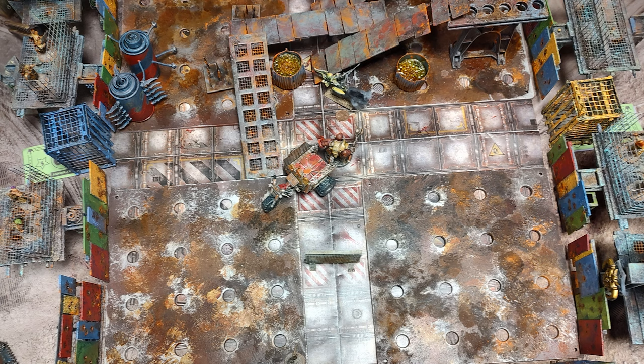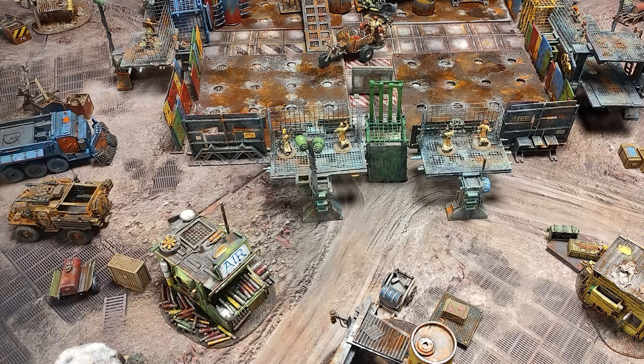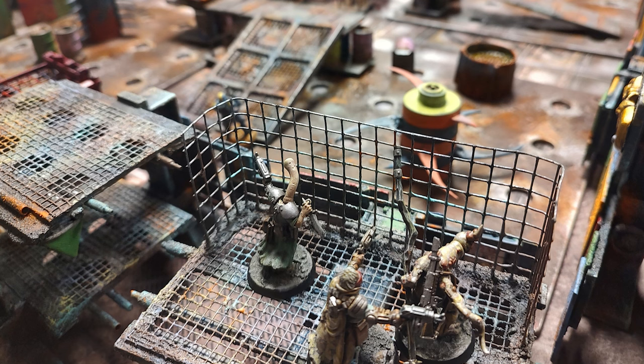The Fighting Pits were a great way to get more Necromunda in between games, and D really did take advantage of it playing many, many pit fights. Mike also took advantage of it, at one point throwing Ogryn after Ogryn into the pits only to have four of them die one after the other.